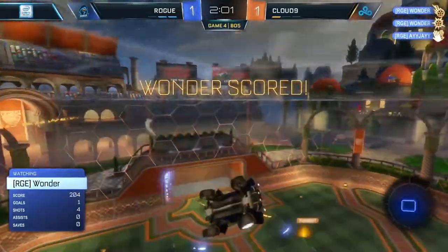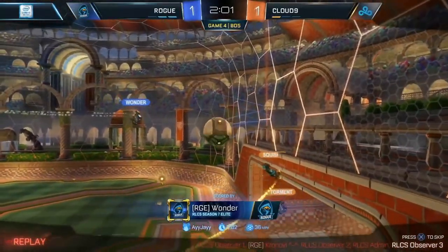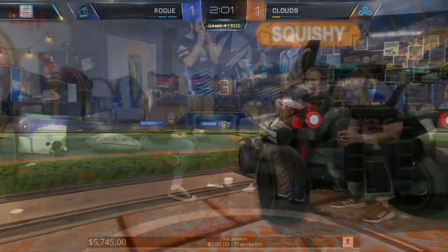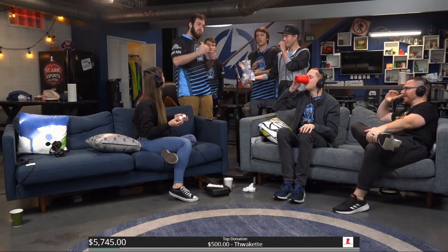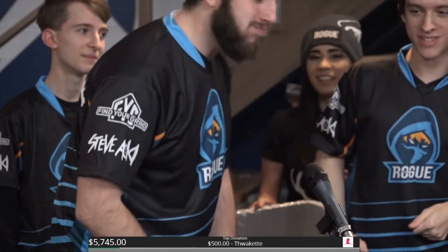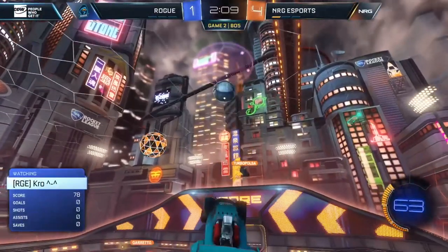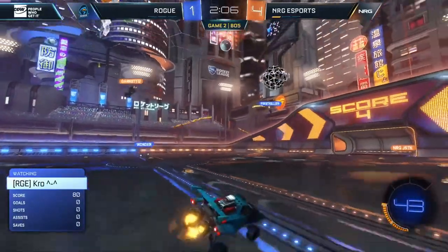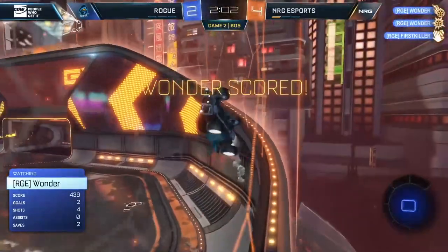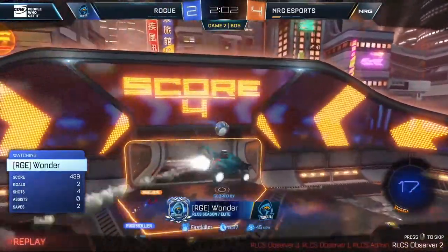But here's Wunder, totally tapping! Wunder destroys the Cloud9 defense. This is the Wunder we saw at the world championship, nailing double touches off the backboard — he does it again and he ties it up, two minutes left. Rogue, they're building momentum again. Downfield for Rogue, drops it off — the first killer comes down to Wunder, can he put it on target? A second touch for Wunder and he puts it home for Rogue.